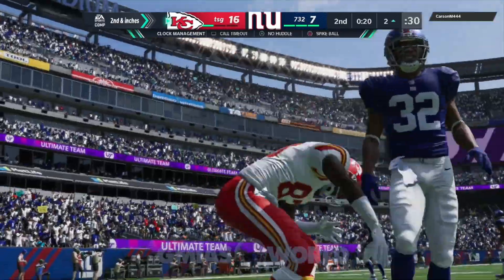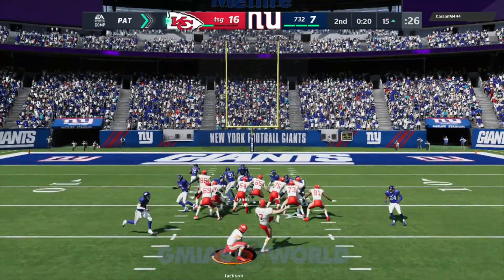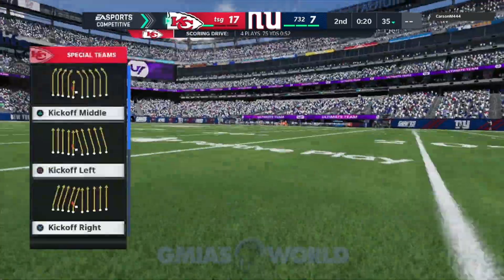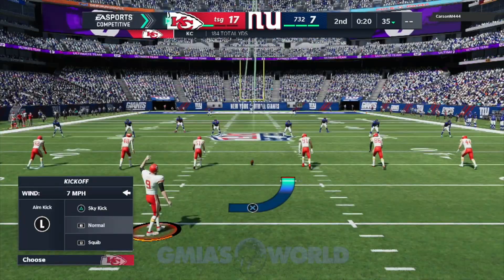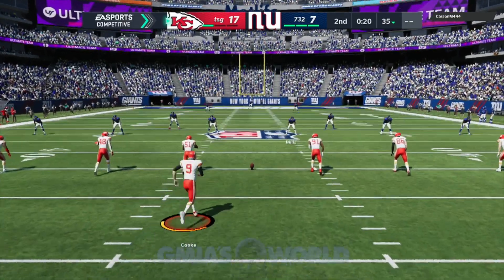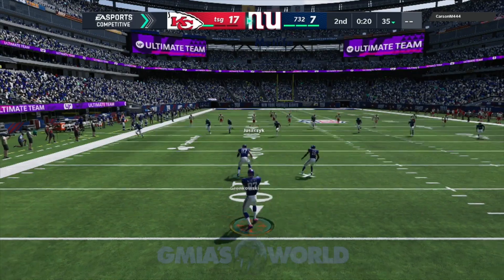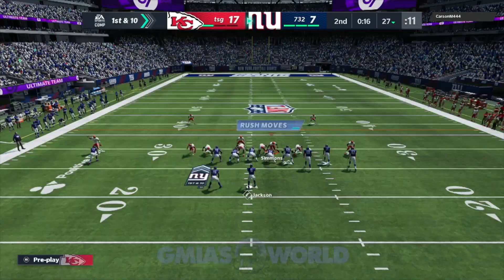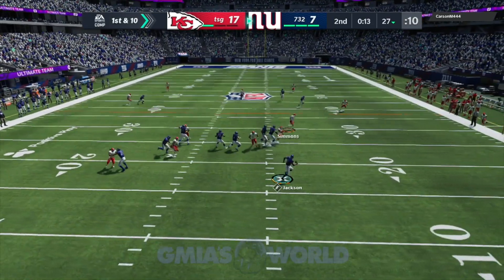Also, if players don't have abilities, you can burn everybody deep with a decent deep route rating. If you have deep route running ratings higher than like 84, 85, you're going to be able to do whatever you want. It looks like 85 and above is the threshold, because ever since I got Clayton, anybody that doesn't have abilities — he's just taking them to the crib. But when the player has abilities, he just can't get by them. They just stay right there. That's still something that's going on.